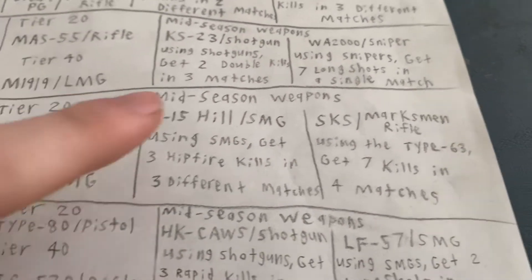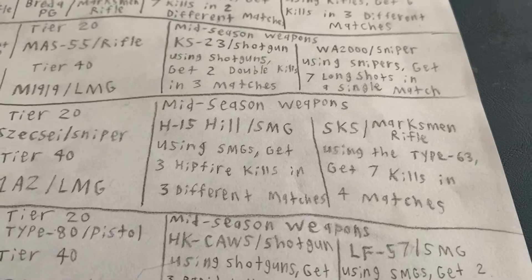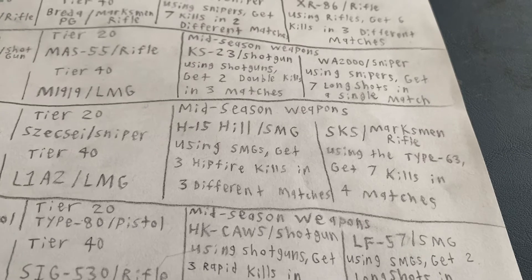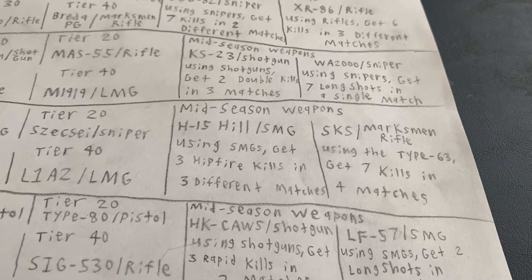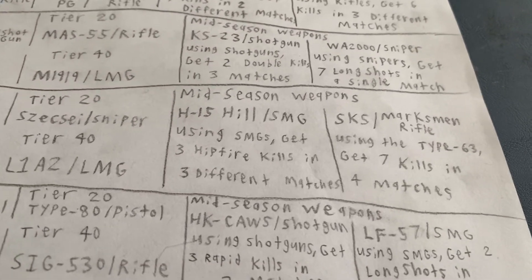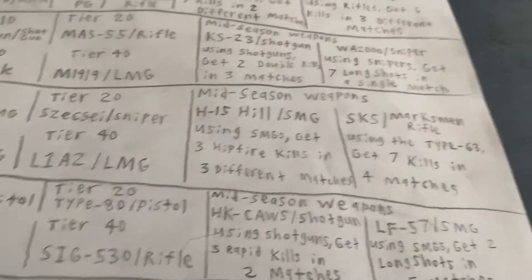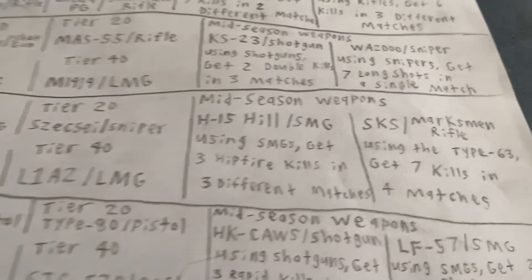I really wish this one was in the base game — that would be awesome. The H-15 Hill is basically the P-90 but in the 1950s. Using SMGs to get three hip-fire kills in three different matches. Since the Bullfrog basically took over the position as a 50-round SMG, I think this one should have 40 rounds. It could shoot really fast with a really fast reload.